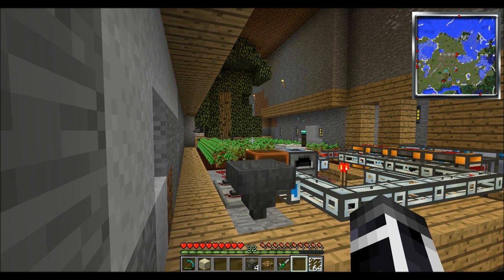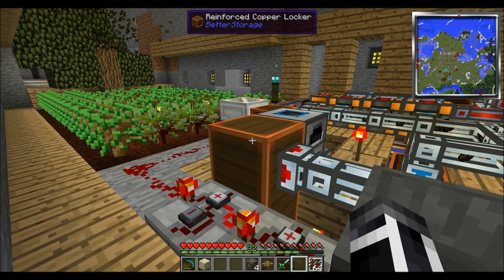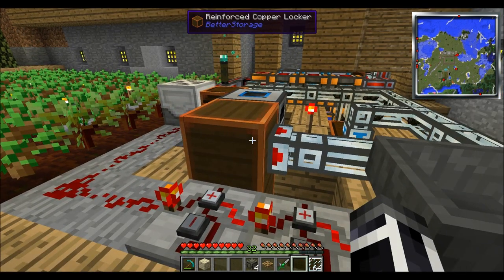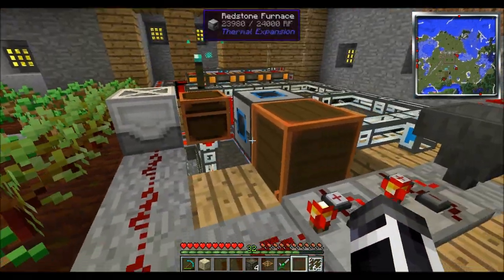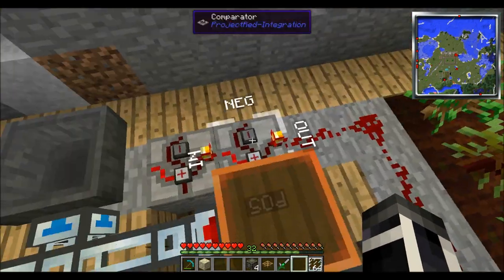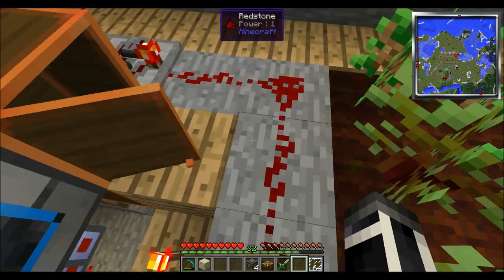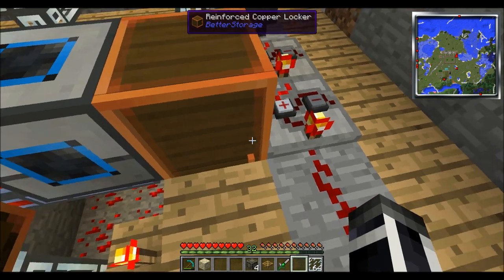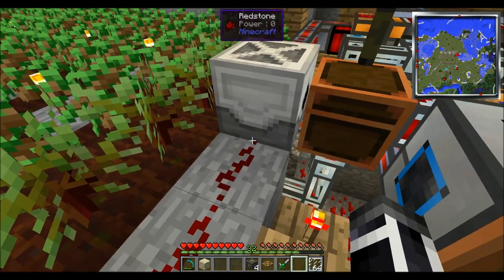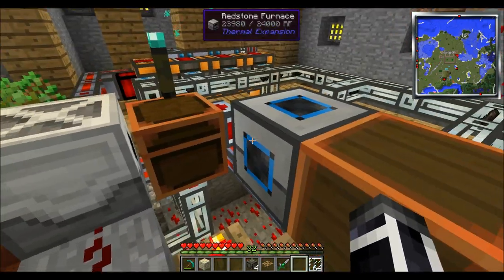We're using the Mine Factory Reloader and this one is Thermal Expansion, and of course the hoppers. You can use lockers — you just have to use the back side, the top, or the bottom; you can't use the front. Basically what happens is this will emit a signal when there is nothing inside of it. That signal will short this out, which is why you see no power. This will short out and stop it from overexerting the system.